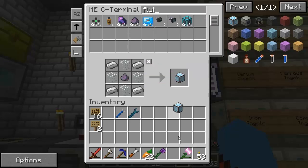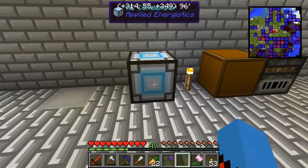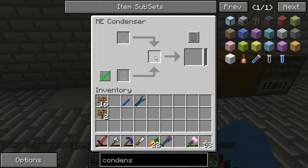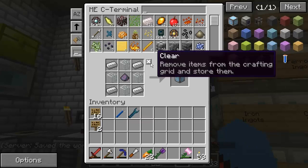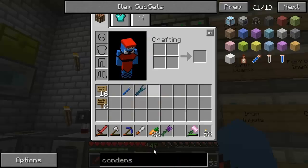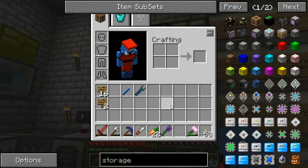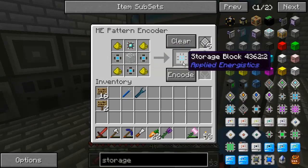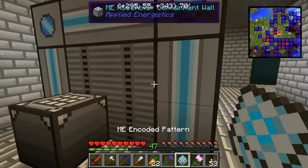There's two Fluix dust, just one will do quite nicely. This ME condenser is a standalone block — it doesn't require power. It does, however, require a storage cell in the middle here, at least I think it does. I think you can use one of those storage segments, but I'm going to go for the next one above, which is the storage block. We're going to encode this because I really can't be bothered to craft it, so we're just going to encode it instead.